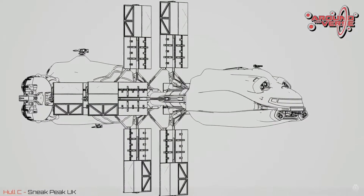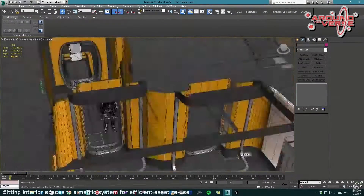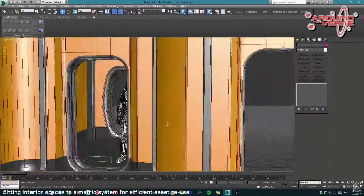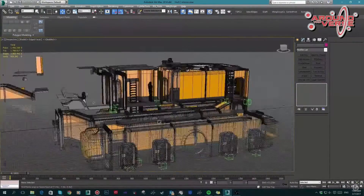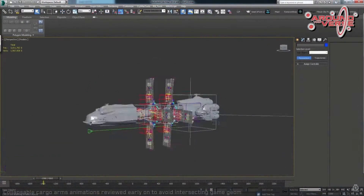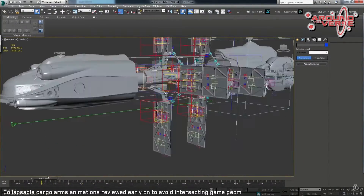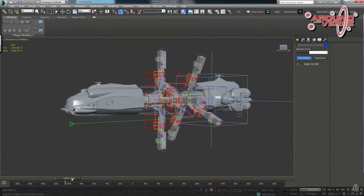Then there's the Hull C, which is really cool to see. I nearly bought one but ended up going with the Gemini because I wanted a bulk armored cargo hull rather than cargo hanging off the back. The ship is huge and you can also see the animation showing how much it expands and contracts — really cool.